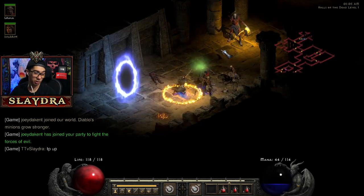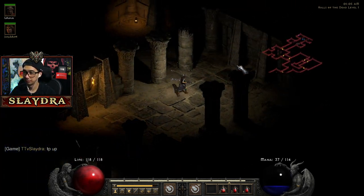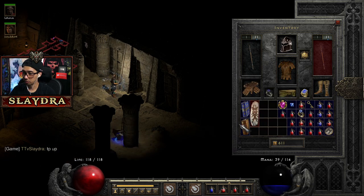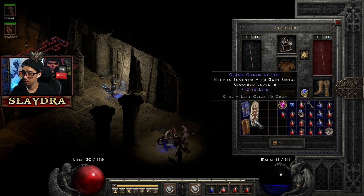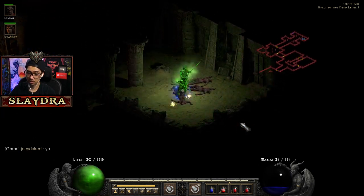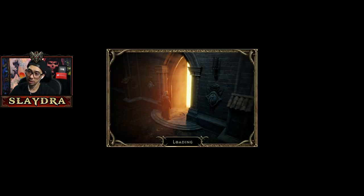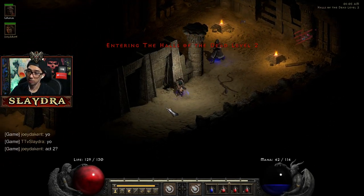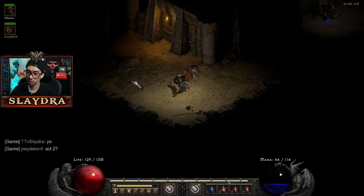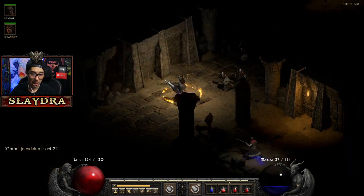Servers are still probably pretty stressed out. We're going to identify this and see what we get — 12 life, that's really good. So now what we're going to do is go to Halls of the Dead level 2, Act 2. Yes we are in Act 2.